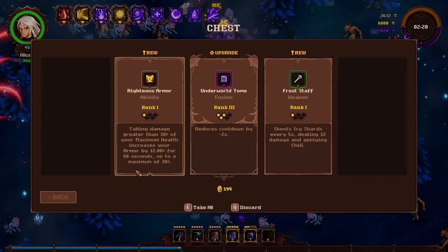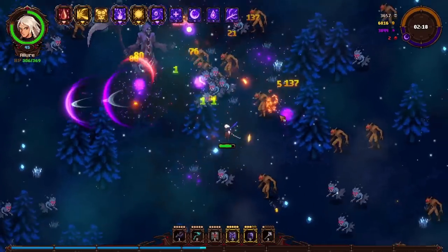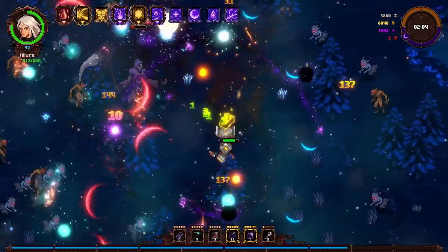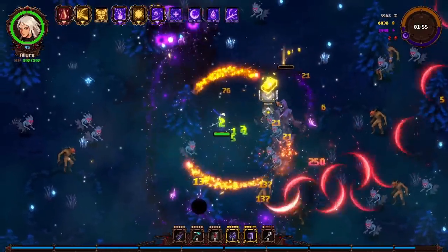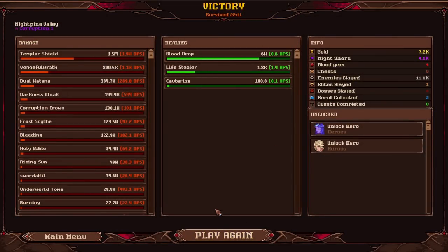Let's pick up the chest. Righteous armor, Underworld Tome, and a Frost Staff. Wait, do I have to take all? We're right at the end of the run. I think last time death just absolutely wrecked me, and so now we're in the nice position of completely demolishing his face. Let's just level that up a little bit. Alright, death is dead. Frost Staff improves but we've won. Healing, blood drop — actually healed quite a lot. And we've unlocked two new heroes, so rad. What was my best damage? Really? The Templar Shield — by, like, a lot? Neat.